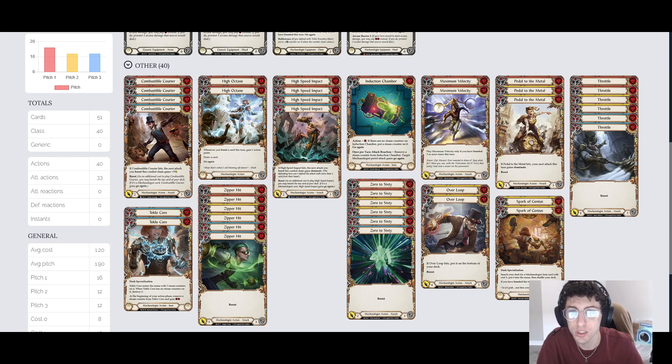We've got Combustible Courier — we're playing the reds and the blues. It's a solid card. When it hits, your next boost attack gets plus 3. The reds hit for 4, which is a key number in Flesh and Blood — 4 gets over all the 3 blocks that almost every card has except defense reactions. So we're trying to hit that 4 number as much as possible. The blues are usually going to be pitched, but they're a fine card on their own.